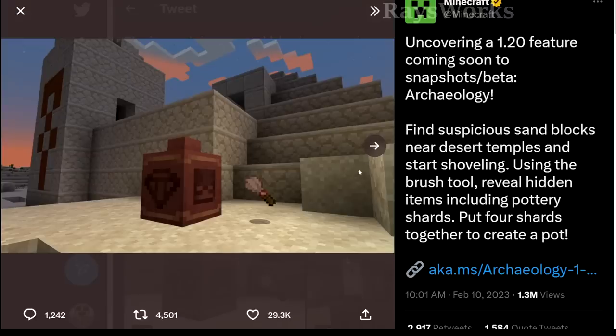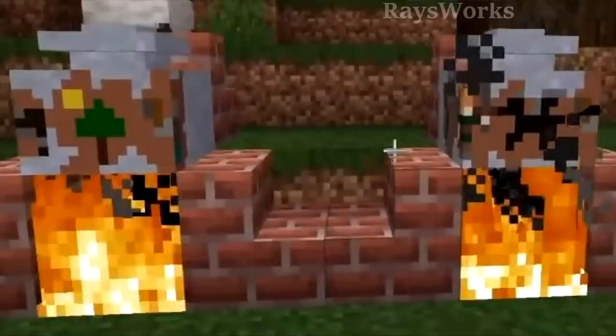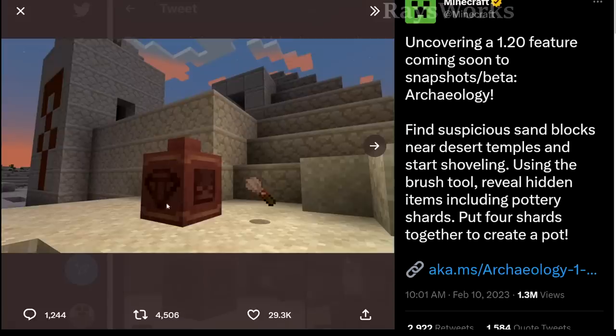Here they're actually showing the desert temple, what the pots look like, and the brushes. These pots do look quite a bit different than what they were showing us in the 1.17 Minecraft Live events, where they showed a clay pot that we would stick different shards onto and then cook up.